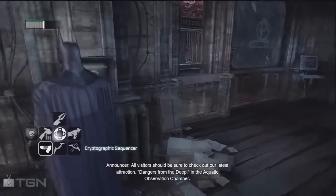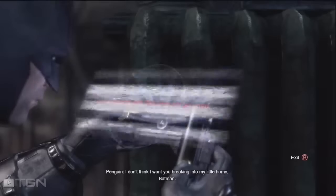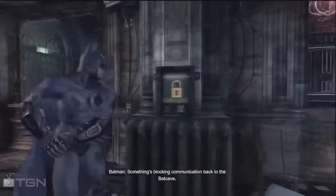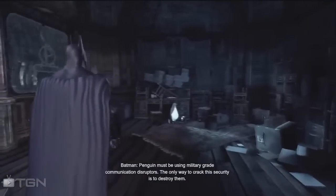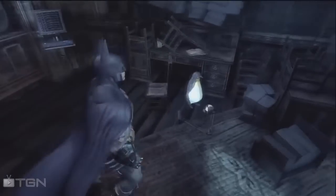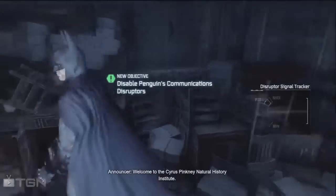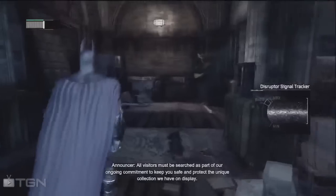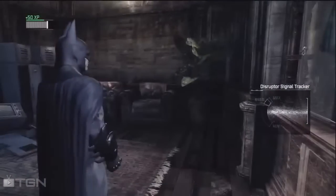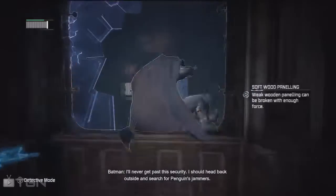This hacking system has really brought a lot into the game, hasn't it — right from the start. In-game: 'Something's blocking communication back to the Batcave. Penguin must be using military-grade communication disruptors. The only way to crack this security is to destroy...' I'm not sure if it's this penguin over here. 'Welcome to the Natural History Institute. All visitors must be searched as part of our ongoing commitment to protect the unique collection we have.' I'll never get past the security — I should head back outside and search for Penguin's jammer.